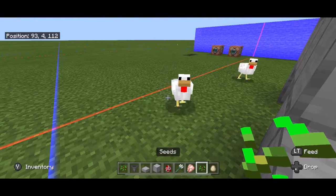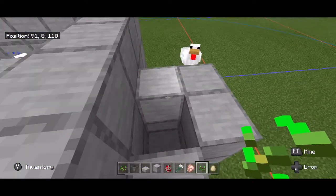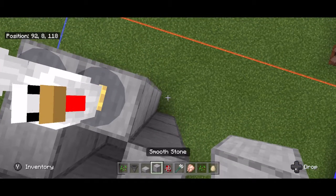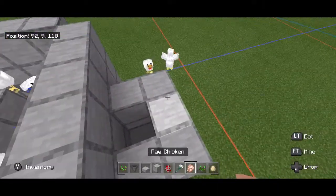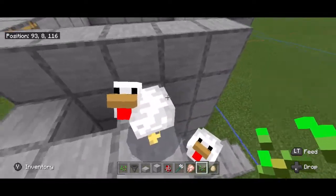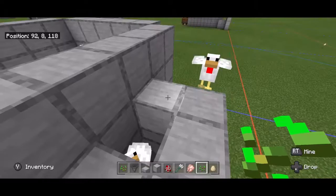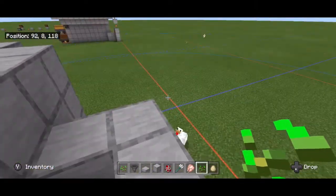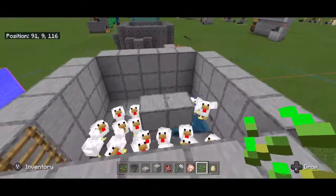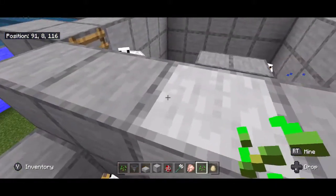You'll need to get chickens in here as well, so put some stairs in. Pull out your seeds and get the chickens to follow you. I'll build an extra column here so it's easier to maneuver. Once your chickens are close, come around — like with the egg farm — and slowly push them in. Try to get two chickens in there. Then every time you feed these chickens with seed, come by and feed these as well so they multiply too, making the farm go faster and faster.